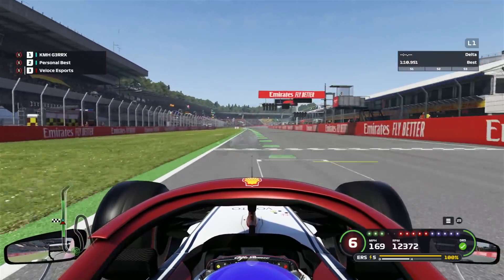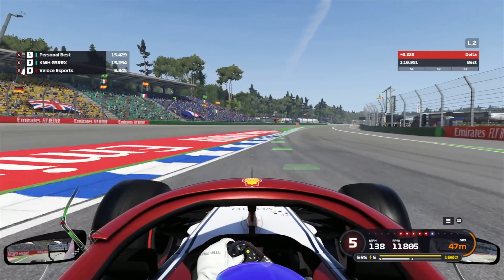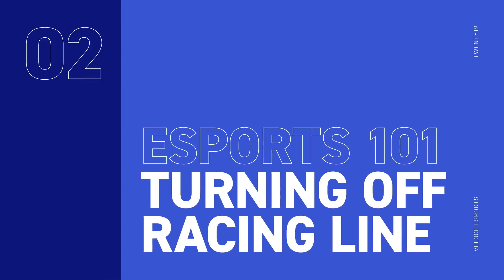When it comes to sim racing, the racing line is an assist we have all used at some point in our lives. But did you know that it doesn't always show you the quickest way around the circuit? Here at Veloce we have come up with 5 tips to help you race without the racing line and be quicker than your mates.